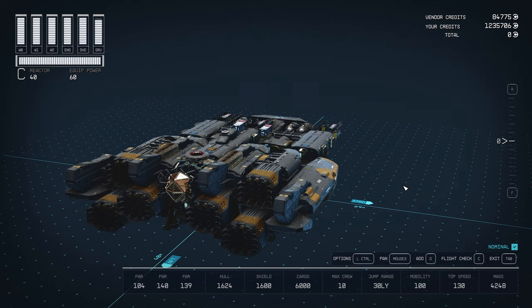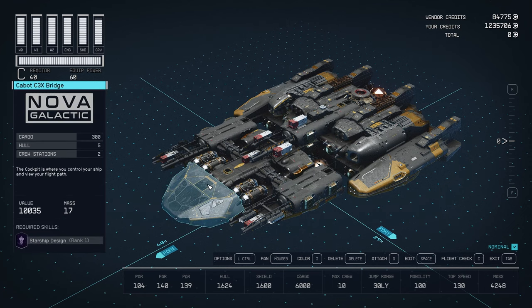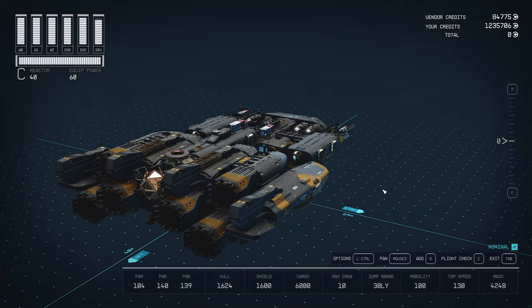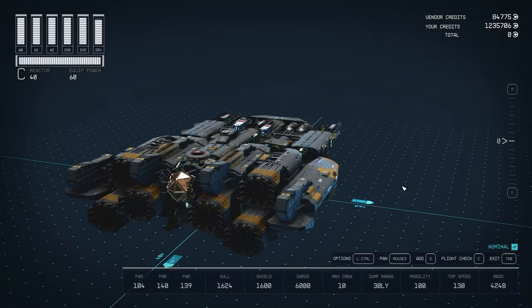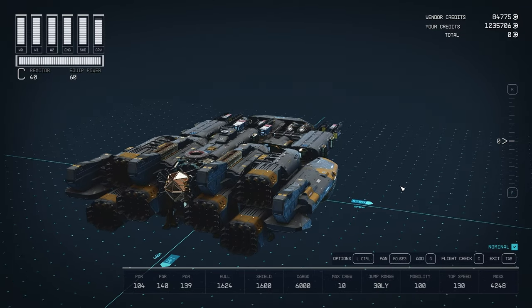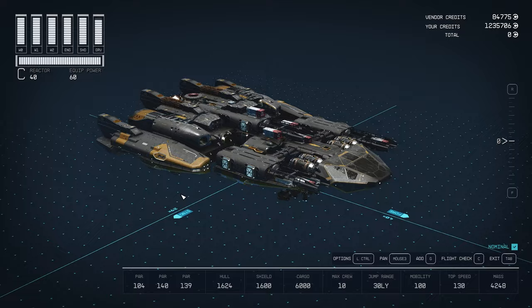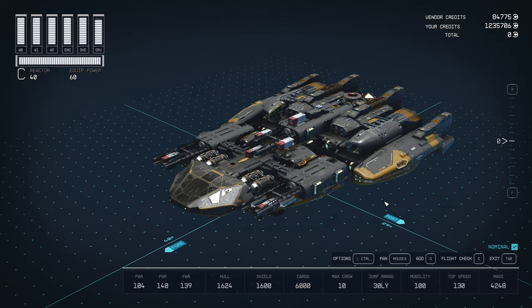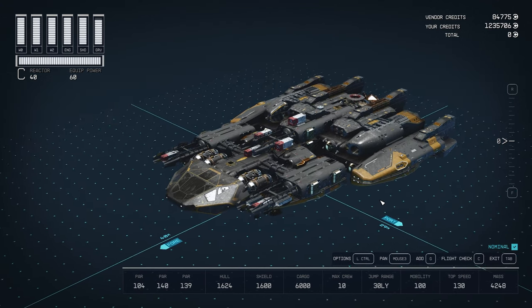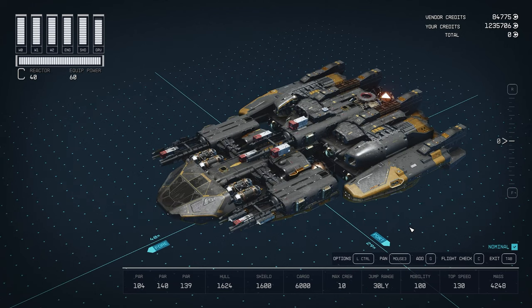Right now it only has one ladder, from the second floor to the third floor. From the first to the second, no ladders — you use the cockpit to get there. It is a well-rounded ship; it has everything. It's not the fastest, it's not the one with the most cargo, but it has everything you need as your main ship and it's good for any situation. It is maxed out on areas that matter: mobility is 100, jump range is 30 light years, crew is 10. We do not want a ship with low mobility or a short jump range, so we have plenty of helium to support the jump range.